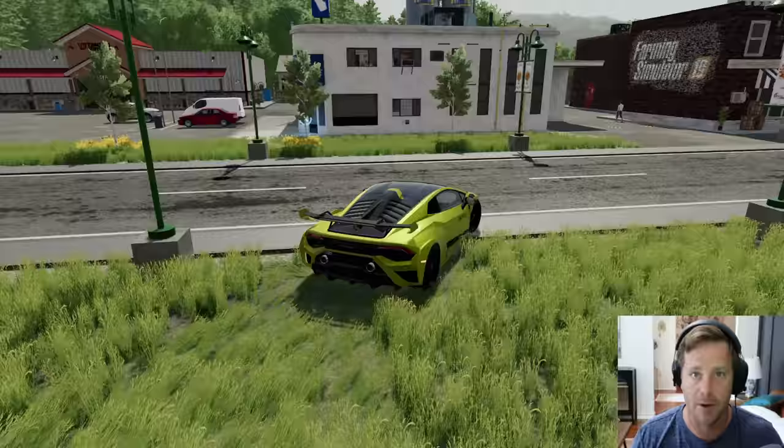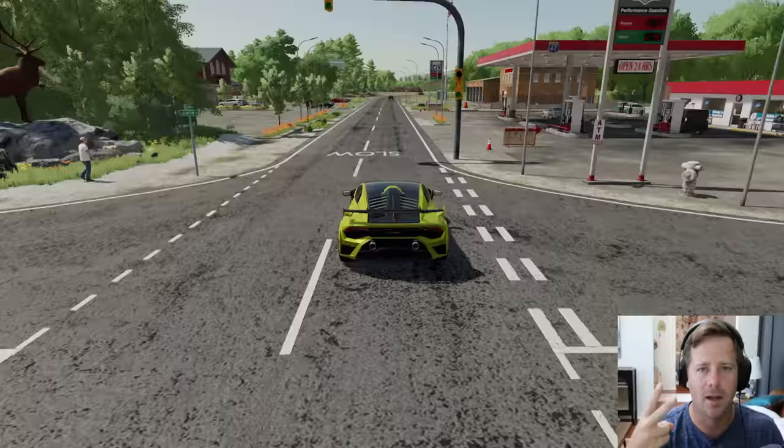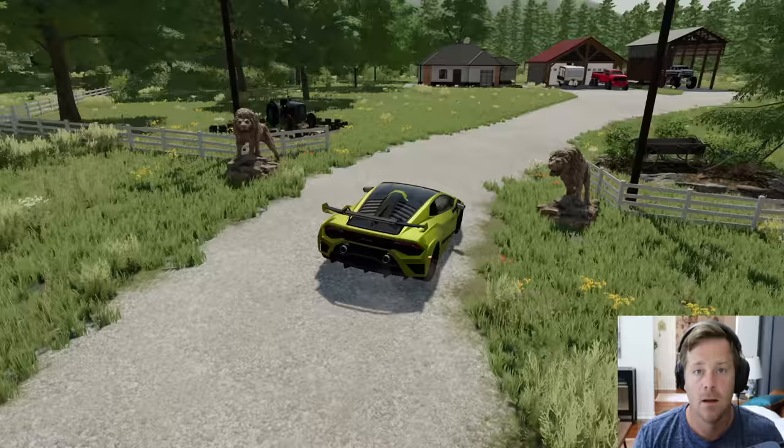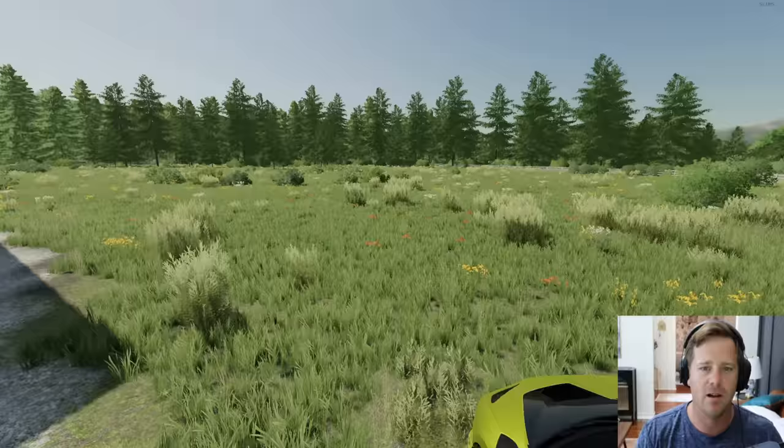I want to load up a camper and our monster truck, and if we have room for maybe a race car we'll take that too. We're pulling into our house — I want to take our red truck right there. It's a six-wheel drive truck with crawlers on it; this will be our monster truck.